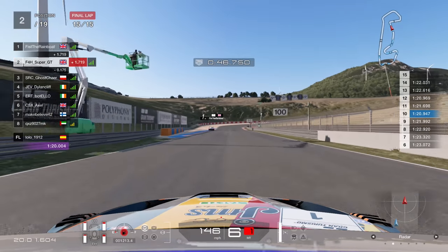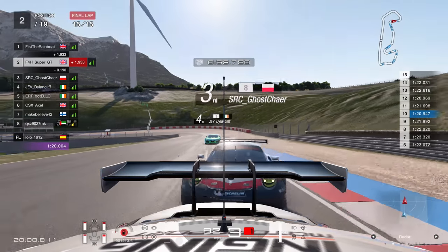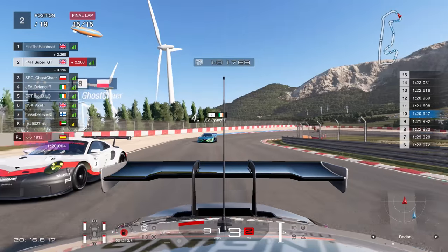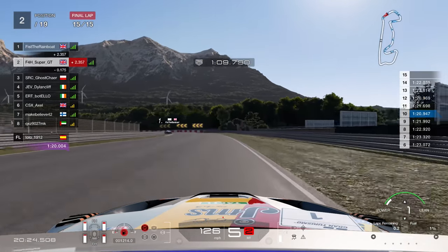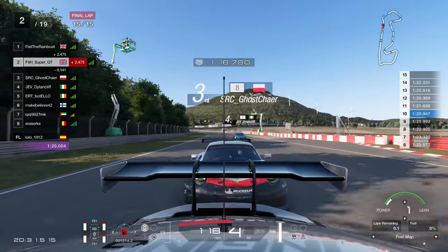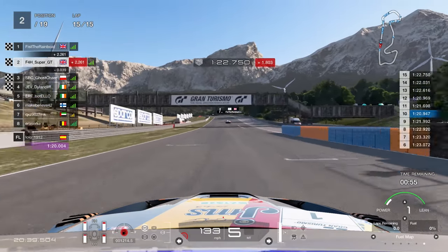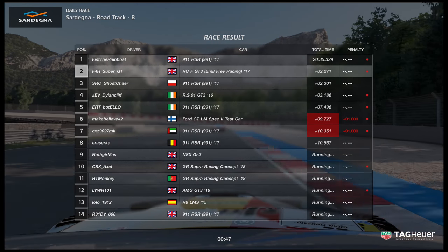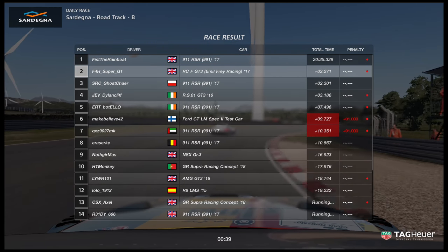Semi-defensive up the hill, only a couple of corners left. Going narrow on the exit to make sure Ghost doesn't come up the inside. With two corners to go it's going to be very close — I'm not sure how much fuel I've got. 0.2 laps remaining — very marginal. Out of the final turn he's right on our tail, we go to zero percent fuel at the finish line, he's alongside us — and we keep second by the smallest of margins. Fist the Rainbow finishes with a time of 20 minutes 35 seconds, and I'm roughly 20:37-38, a couple of seconds off my AMG time from the first race.